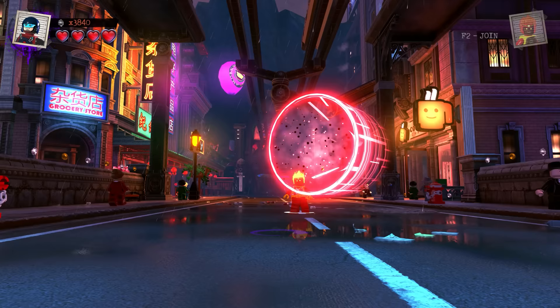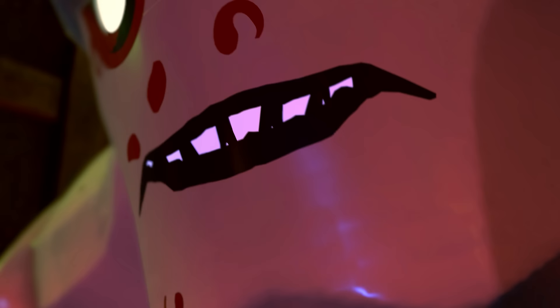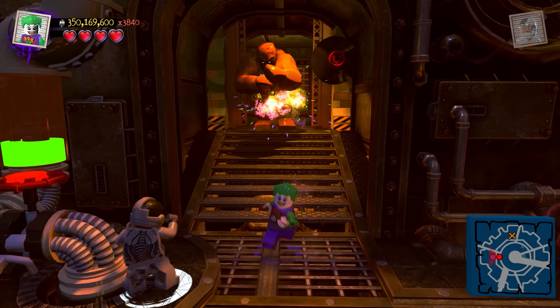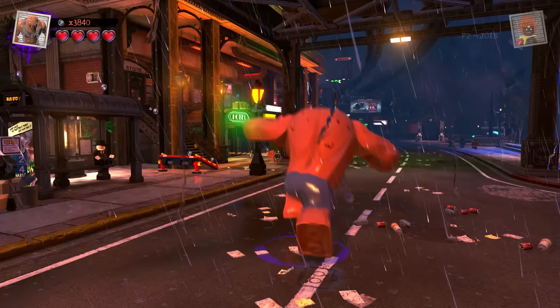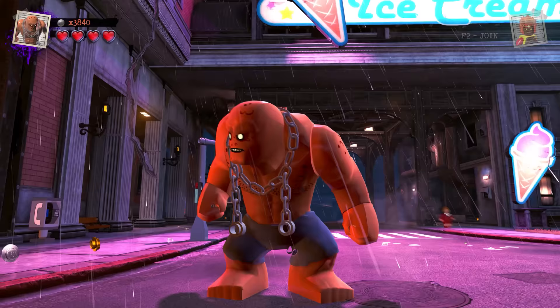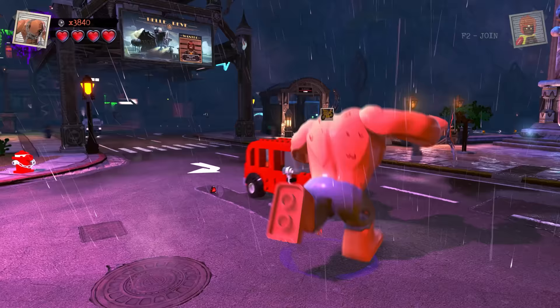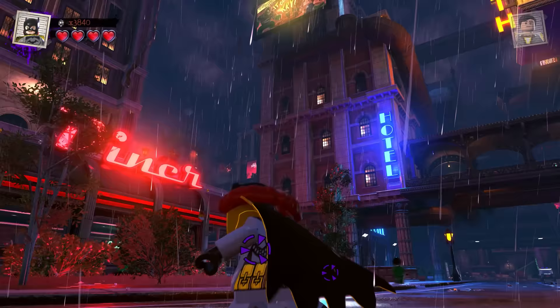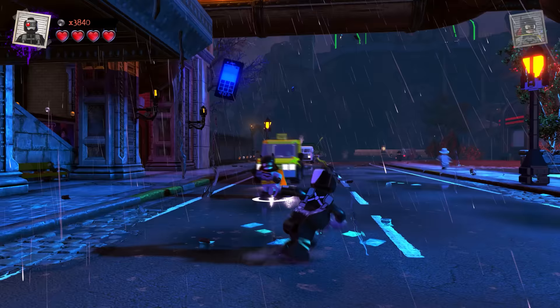Next up is LEGO DC Supervillains. Here is Hugo Strange's Monster Man, a character who is very briefly seen in one of the game's many levels where he chases you down. Because of this, all he can literally do is chase things — he has no attacking animations. But I think because of his standout design, he gets the best secret character. In terms of the others, you have the Young Justice variation of Nightwing and Batgirl, but they're just variations, and the Monster Man is somewhat unique.